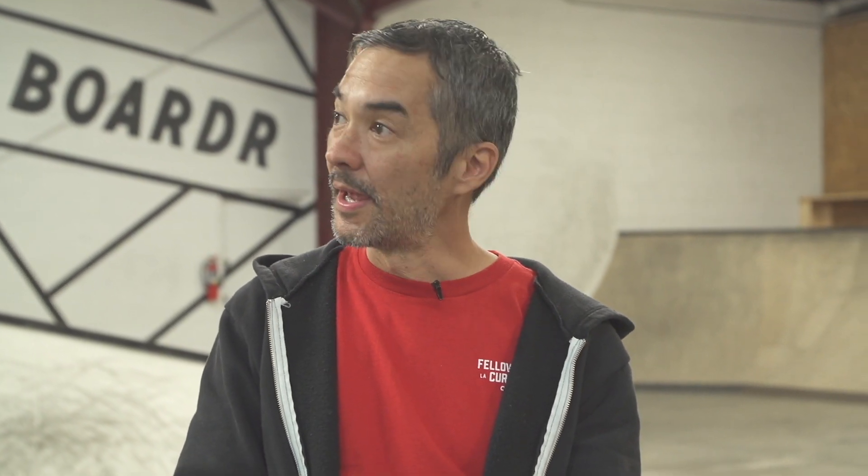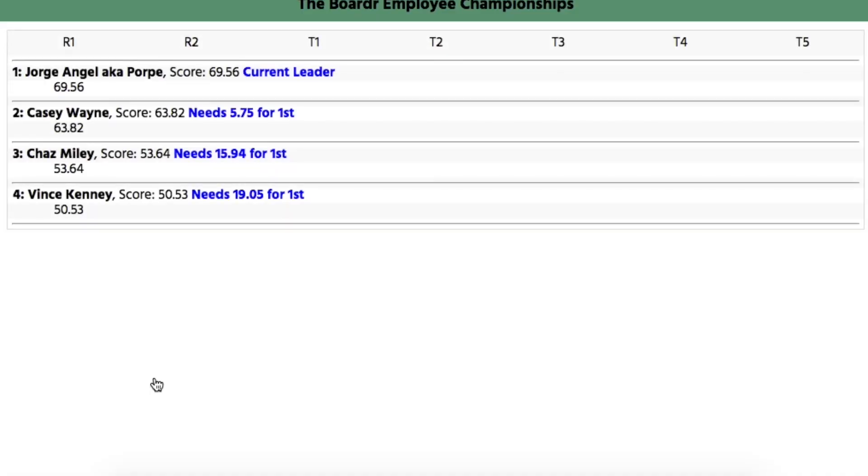Yeah, George. There's another run in. You're waiting on scores for George. George Angel is making the field look stupid. Scotty, you should see your phone update, and the audience sees it there — oh my gosh! With a 69.56, George Angel has catapulted himself into first place.